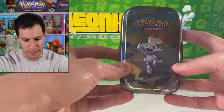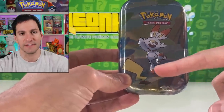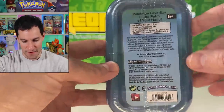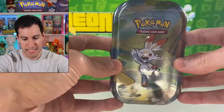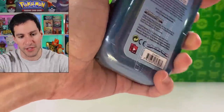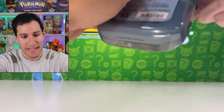We got new Galarian mini tins — mini pal tins is what they're officially called. Here's an example of the first one — you are seeing Scorbunny and Pikachu's tail. I find it funny that Pikachu just has to be on everything. Here are the backs of the tins — it comes with two booster packs, one metallic coin. The coolest things about these tins are the fact that they're actually just coolly designed, and then you open them up and you're severely depressed by what's inside.